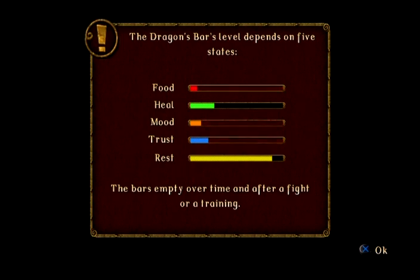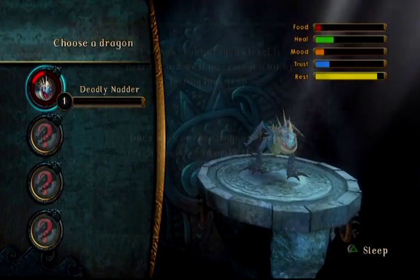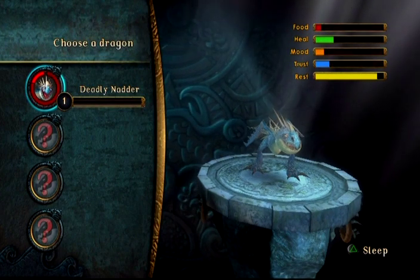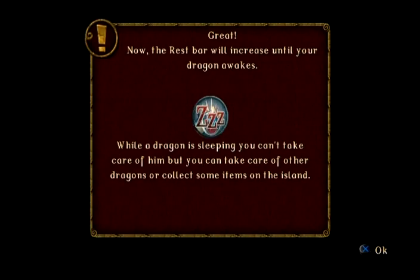The dragon's bar level depends on five states. The bar empties over time and after a fight or training. For now, your dragon's bar is average, but it will increase a bit by letting him sleep. Once back on the dragon screen, press triangle to make the selected dragon sleep — you can see the sleep icon in the bottom right-hand corner. I'll let my Deadly Natter sleep.